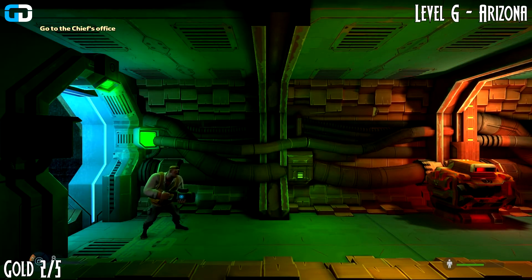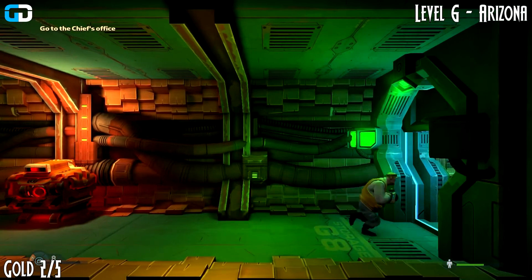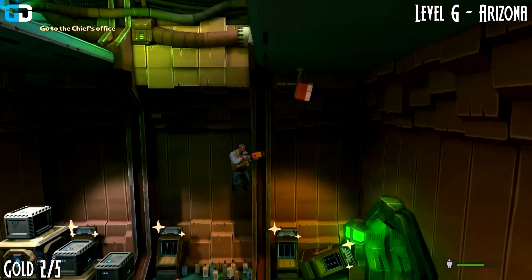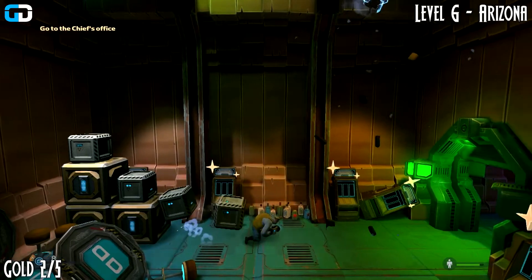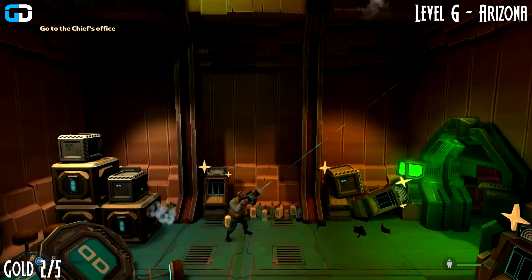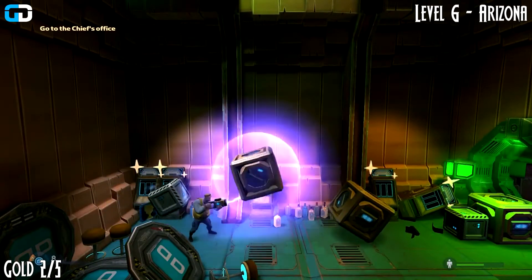Now we are going to carry on and then drop down. Make sure you destroy the turret above you when you drop. After you destroy that, just move all the boxes including the heavy ones and you can grab your gold number two for this level.